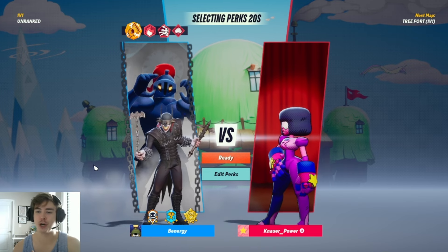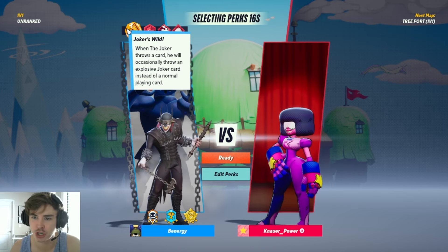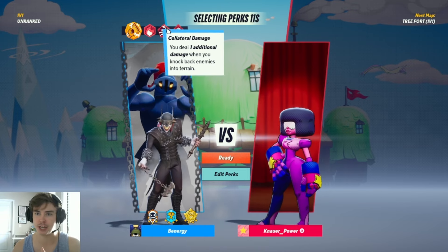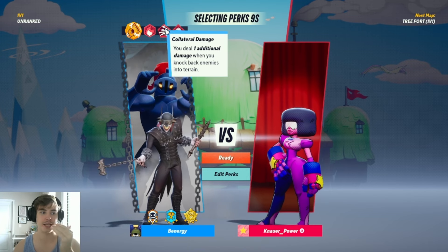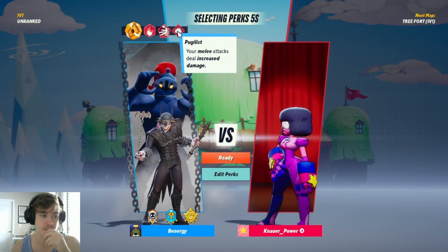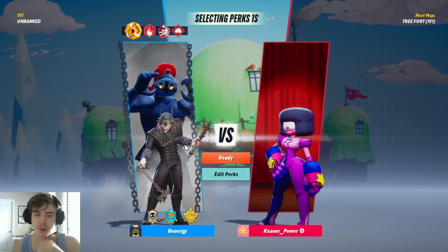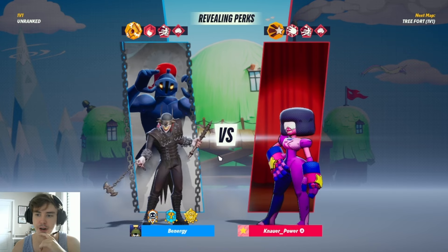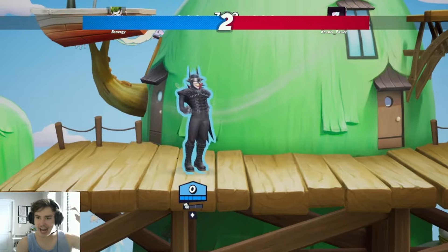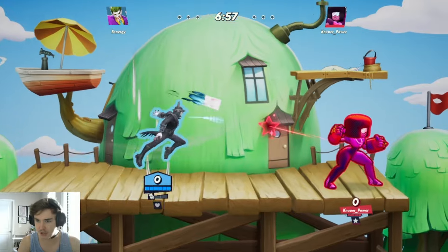Alright everyone, our first Joker match is against a Garnet on Treefort. Let's look at my perks real quick. I'm running Joker's Wild — that's the big explosive card. I'm running Bats Flammable because of the amount of projectiles, Collateral because I intend to bounce my opponent a lot with down airs, and Pugilus because I've got a lot of melee attacks as well. Pretty basic perk setup. You'll also notice I got the Batman Who Laughs skin on — that's one of the most exclusive skins from the Prestige shop.